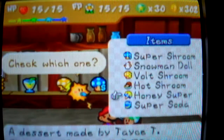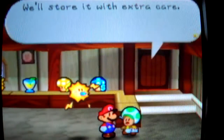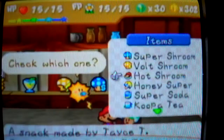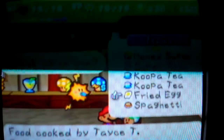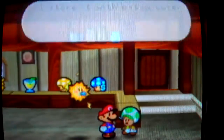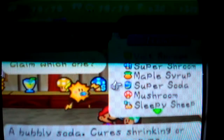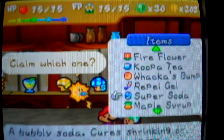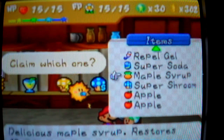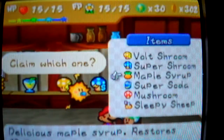I'm going to check in 2 more items. Let's see — Hot Shroom. Save the Super Soda. Claim some items. Take the maple syrup.